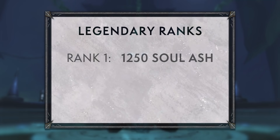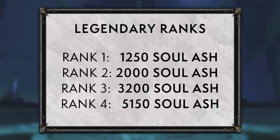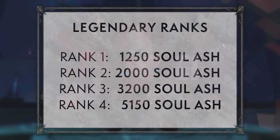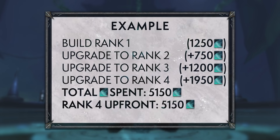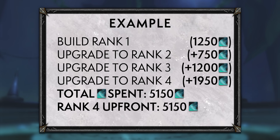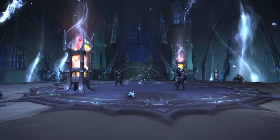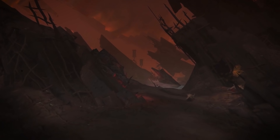You can craft legendaries at ranks one, two, three, and four, costing 1,250; 2,000; 3,200; and 5,150 soul ash respectively. You can craft a rank one and then upgrade it, with the upgrade cost equaling the new rank's cost minus your current rank's cost — so it is efficient. Your core choice is: do you put all your soul ash into one legendary and rank it up, or do you spread it across multiple legendaries for more gameplay choice?